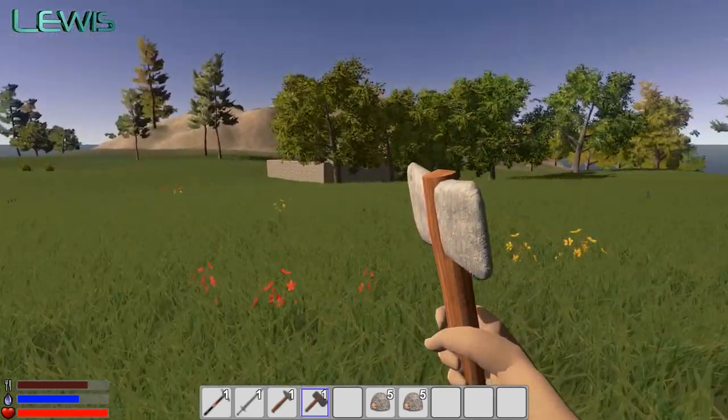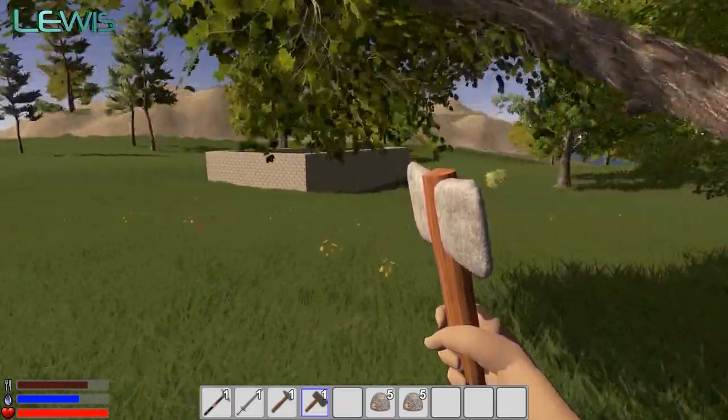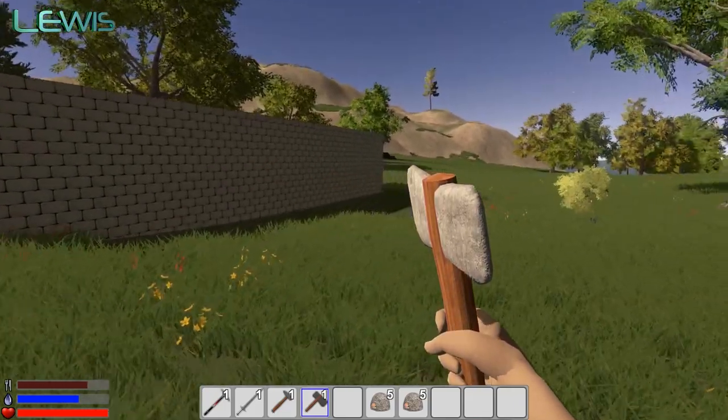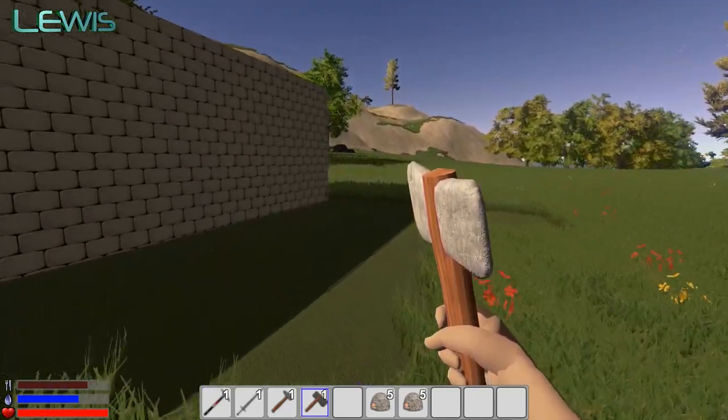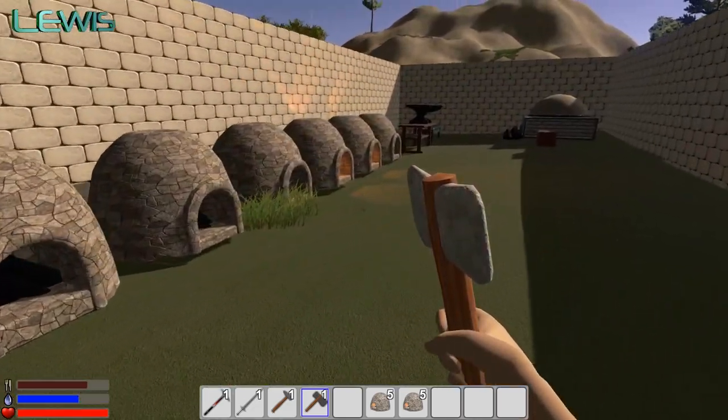Oh yeah, look at our building. Okay, I can actually see it now. It doesn't look terrible. I have made it out of one kind of brick only, which does kind of look terrible. But I was in a hurry. I'll put some texture on it after, don't worry guys.